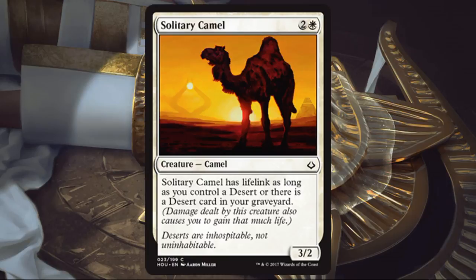Solitary Camel. We went from a card that is crazy to a card that's maybe not as sweeping, but has some credible art. It's a good limited card — a 3/2 for 3. Even if you're not playing the desert sub-game, it's still a good creature in limited. You'll be happy to play it. And if you can turn it into a lifelinker with the desert mechanic, even better.